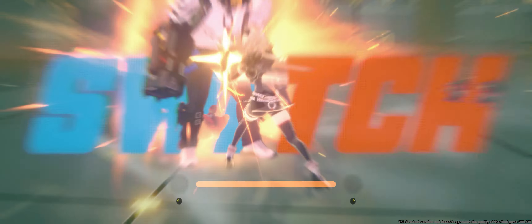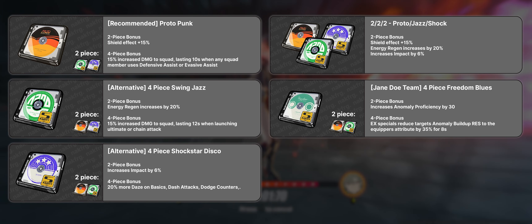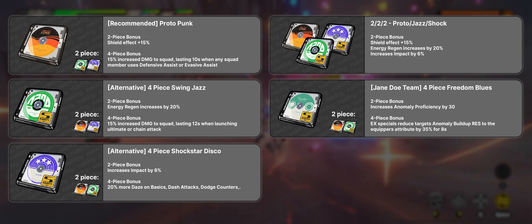If you plan on running Caesar in a Jane team, a Freedom Blues loadout is an option, providing 30 anomaly proficiency and anomaly buildup resistance reduction for physical anomaly. For stat priority, Caesar really only scales off impact, so the only disc that truly matters is the D6 slot, which can roll impact — though energy regen on D6 is also viable to smooth out rotations. Ask yourself what you want: more stuns and shields means go impact; more reliable EX shield counters means go energy regen; sub-DPS contributions means go attack; Jane anomaly team means go anomaly.